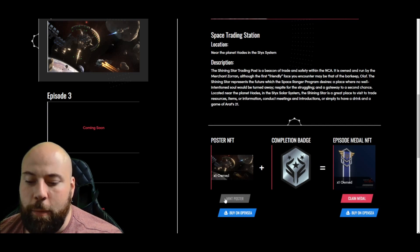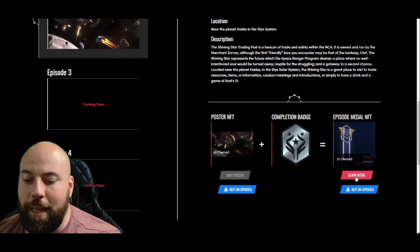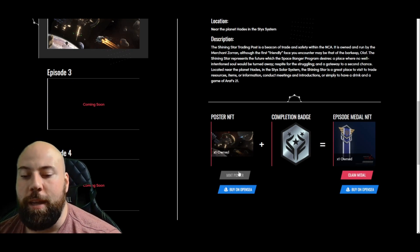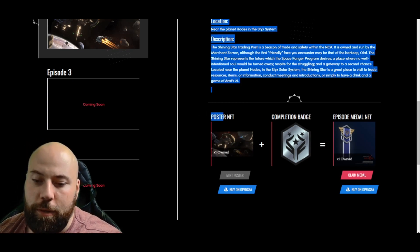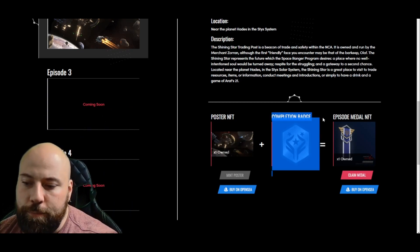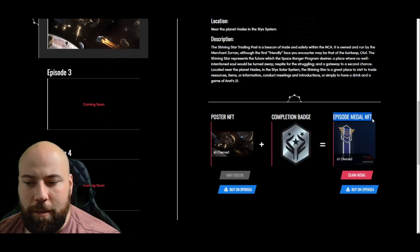This button will be pink, just like the Claim Medal button. You click 'Mint Poster' and it'll turn into a Shining Star poster. Once that is done, you then use your Shining Star poster with your Episode Two completion badge, and that allows you to get your next medal.